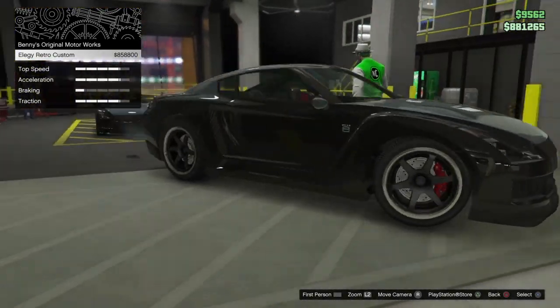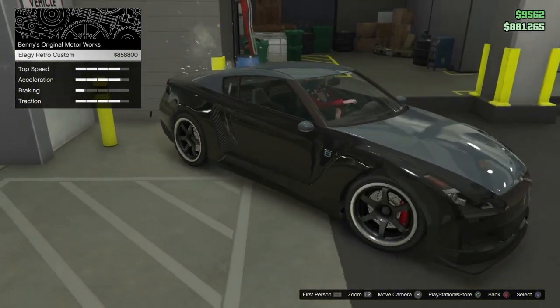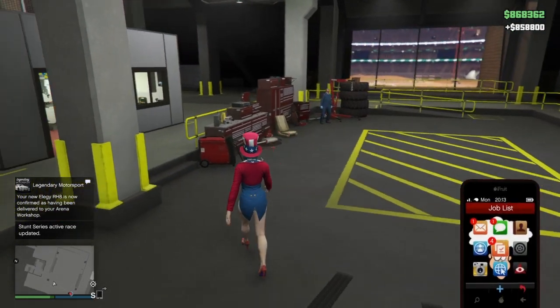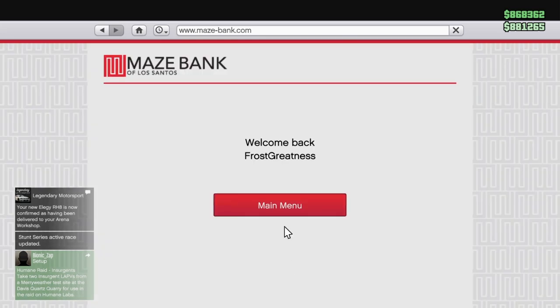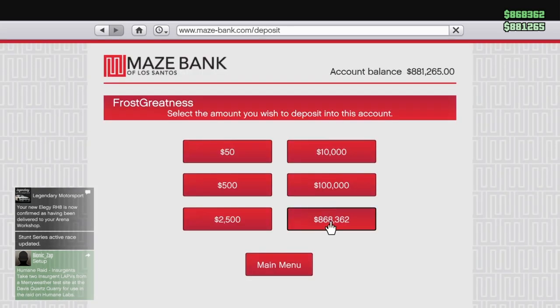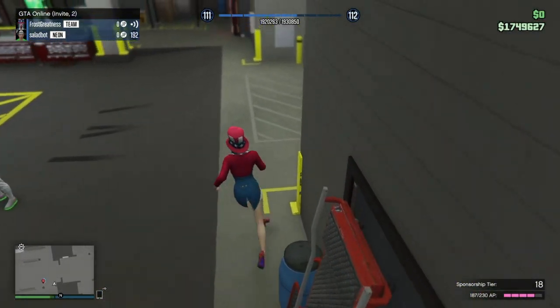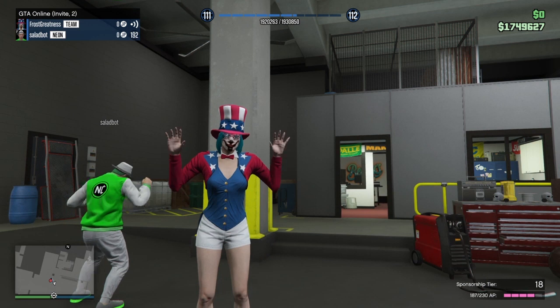And boom, you did it guys! Next up the workshop — $858,000. This is basically an easy glitch on how to do this. Don't spam it, because if you keep spamming it, you have a really high chance of getting money warped or banned. Thank you, Salad Bot. I'll see you guys later. Bye.